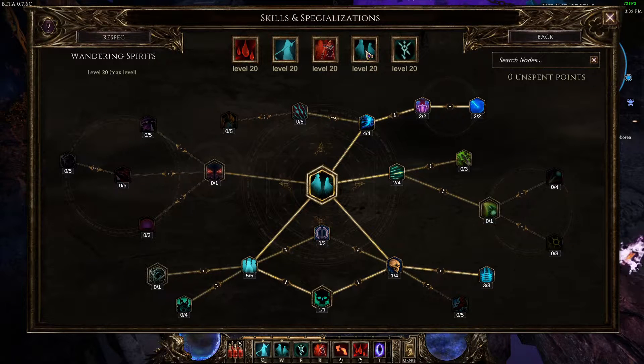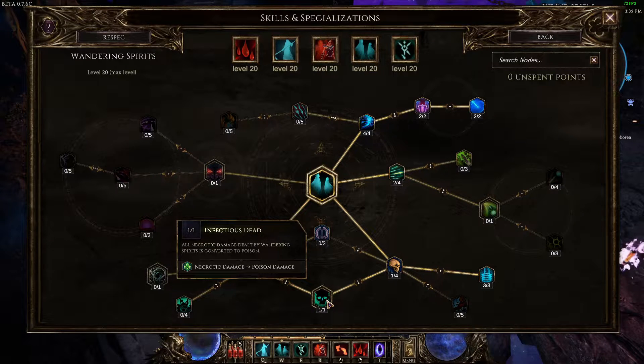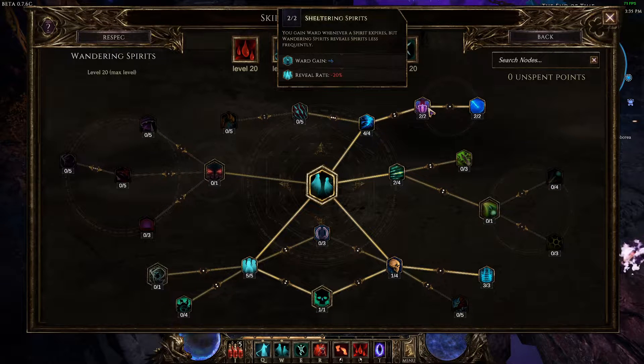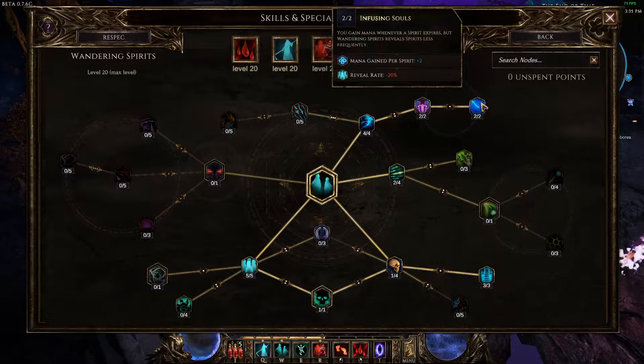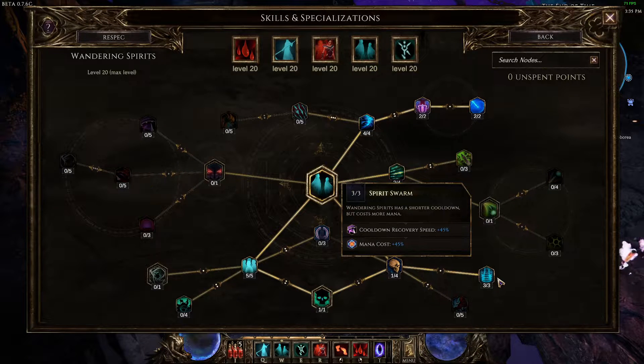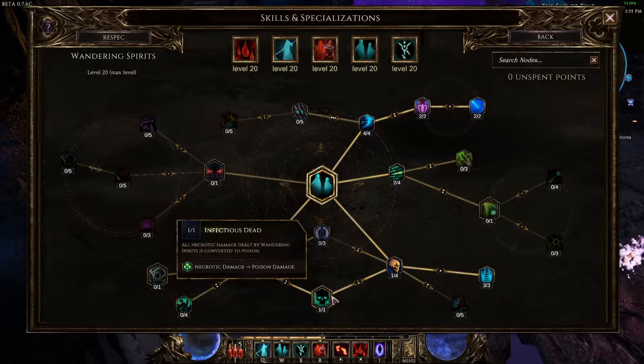The last important skill is Wandering Spirits — also the least important of the key skills. It's really just a ward generator that does a little bit of damage. We'll convert it to poison damage. Take four points in Medium for mana efficiency, two points in Sheltering Spirit for ward gain every time a spirit dies, and two points in Infusing Souls for more mana every time a spirit expires. Then take one point in Lingering Souls to get access to Spirit Swarm for increased cooldown recovery speed.